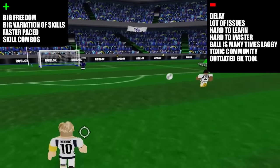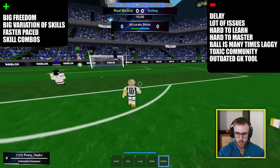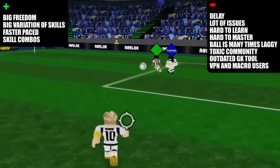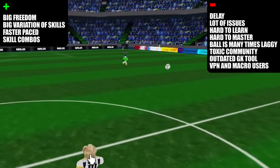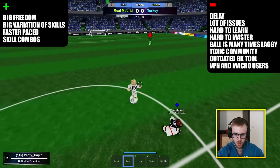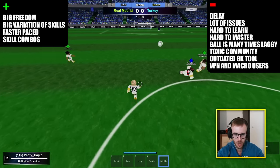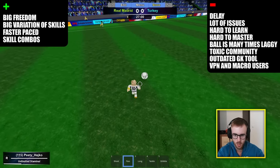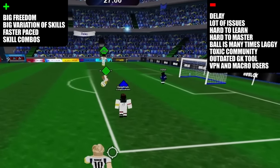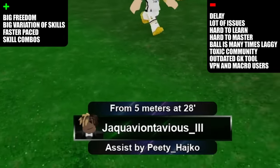There is also an outdated goalkeeping tool — the advanced shots in the game are too fast for it to save. And there are a lot of VPN users and macro users, because with higher ping you can dribble amazing stuff since it makes the ball much more delayed and gives you more time to do combos. Macros — which you could call exploits — let you combine buttons to execute amazing shots, passes, and dribbles.